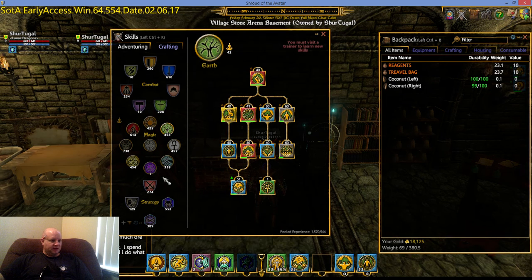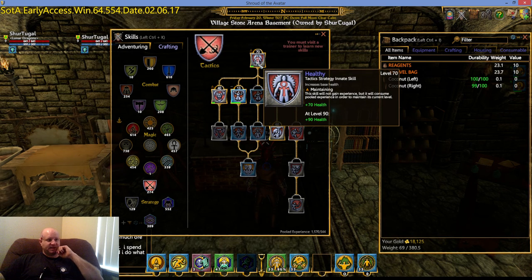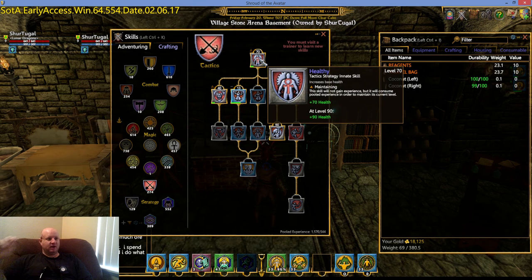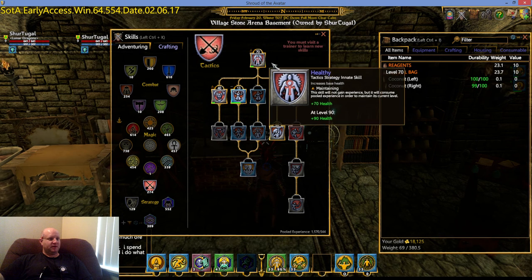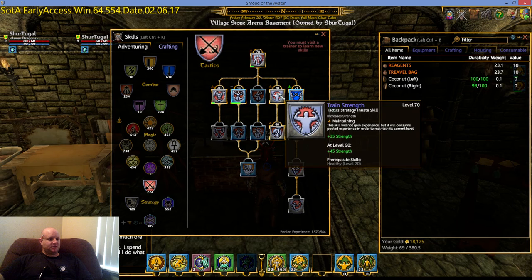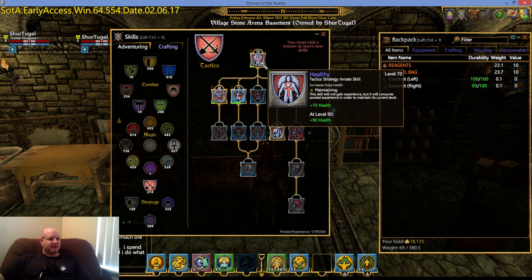Under tactics — this is where you find most of the main ones for health and strength. The heavy hitter is the Health skill itself: it adds straight health to the health bar. I have it at level 70, and it adds plus 70 health to my bar. Then there's the Strength skill, which adds straight strength to my bar — increasing carry capacity, power, and of course adding health to the health bar. I have them both at 70. I currently have them there because I have other things that are a higher priority for me.